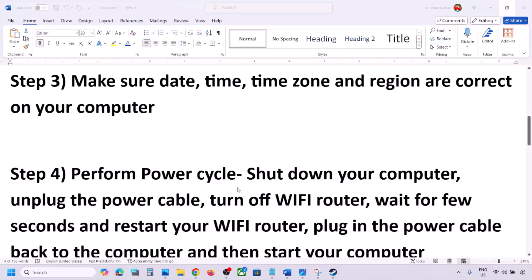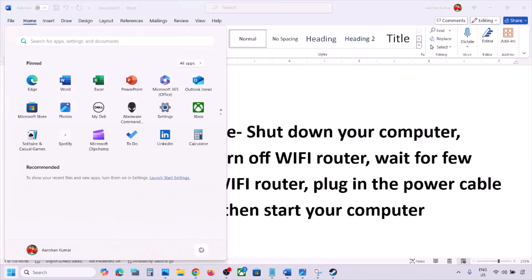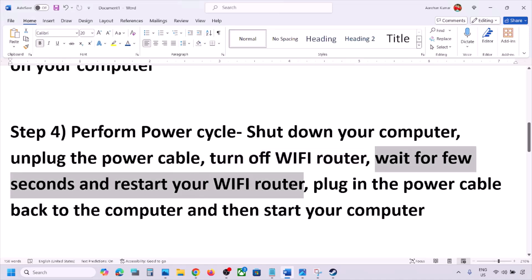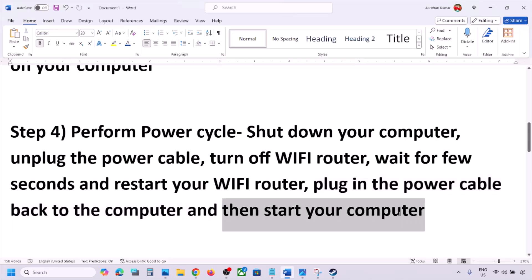The next step is to perform a power cycle. First, shut down your computer. Once shut down, unplug the power cable from the computer, then turn off the Wi-Fi router. Wait a few seconds, then restart the Wi-Fi router. Plug the power cable back into the computer, start your computer, and check.